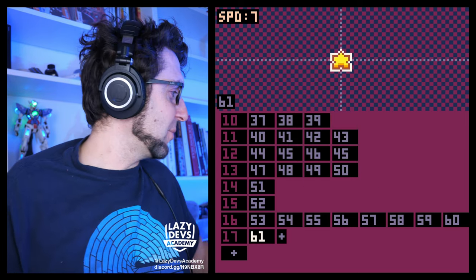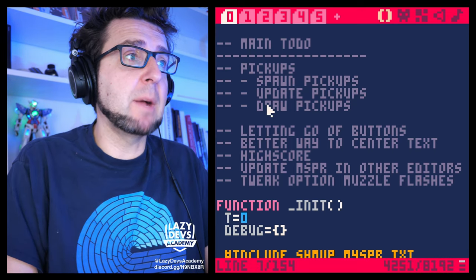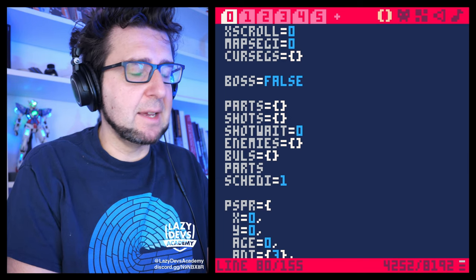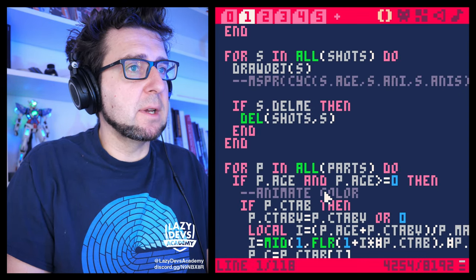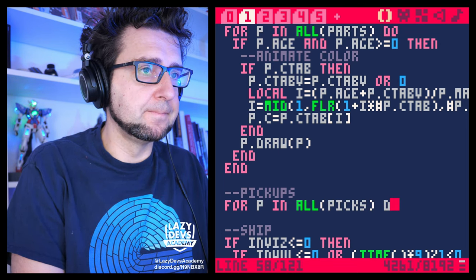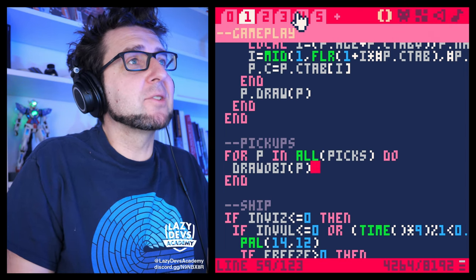Back in the code, I want to create the simplest possible functions for all three steps: spawn pickup, update pickup, and draw pickup. Here we have particles, shots, bulls and so forth — let's add 'picks' for pickups. Let's go into the draw function and draw the picks shortly before the ship. I'll do `for p in all_picks do` and then just `draw_obj(p)` — just draw that object to the screen. And then for the gameplay update, we'll do `do_picks` followed by `for p in all_picks do p.h += 1` for now, and figure out the rest later.